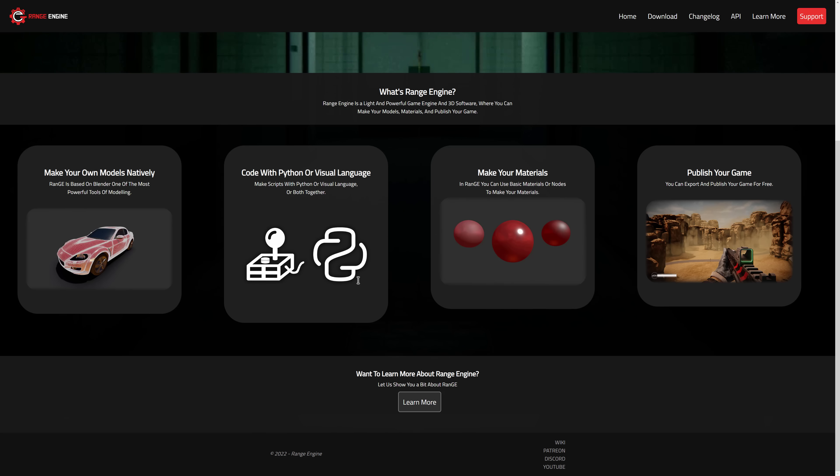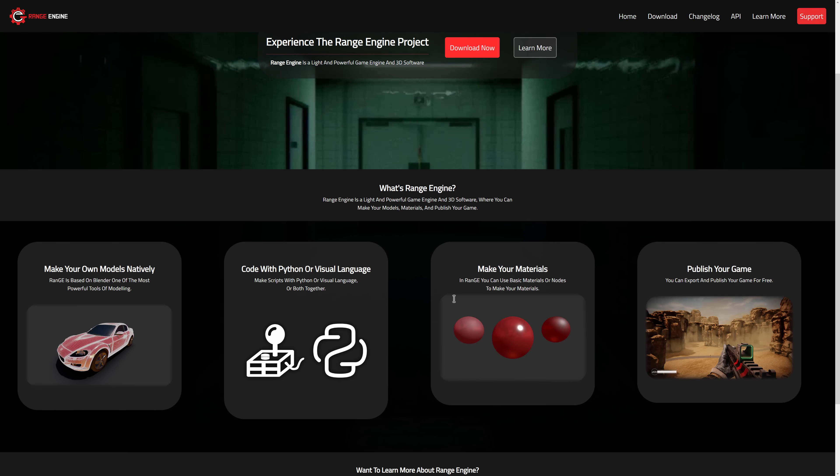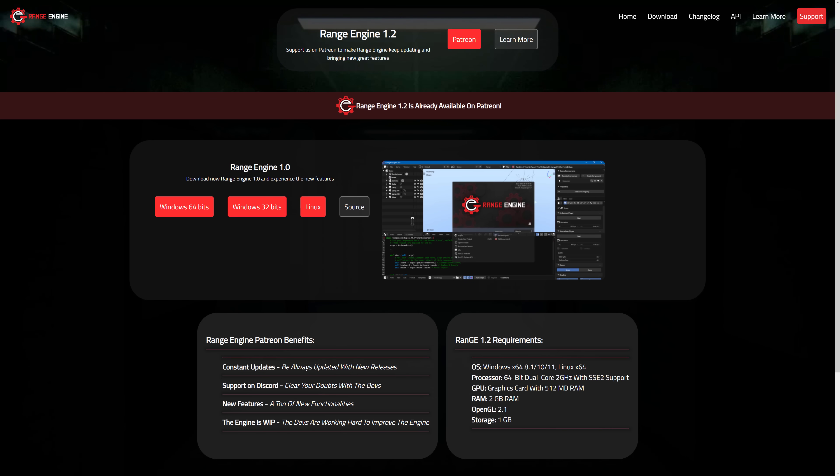What you saw in action was Range Engine 1.0. The engine is available for download for Windows, both 64 and 32-bit versions, as well as Linux — there is no Mac version available. The source code is also available, but it's basically just a zip file. There's no actual GitHub repository for this project, so development is not public and you can't make contributions — I kind of wish they would fix that as well.